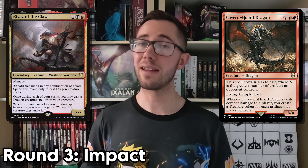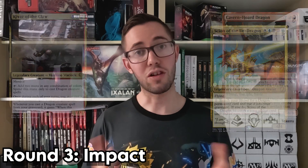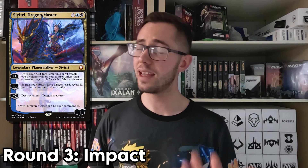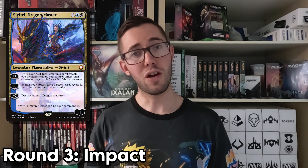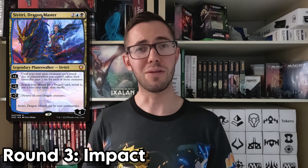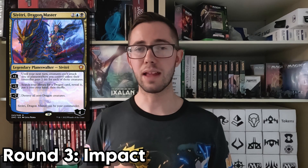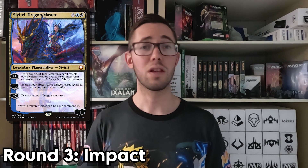The only factor holding this guy back is the same as the Scion's — his reliance on other cards to be useful. Next up, we have Savitri, who can start helping you out from the second she hits the table. Need a specific dragon to help you get out of a sticky situation or to combo off with? Savitri's got your back. Need a way of deterring your opponent's massive board from attacking you? Savitri can help with that too. Honestly, I'm surprised that this $5 planeswalker has outshined half of the other competitors on this list.